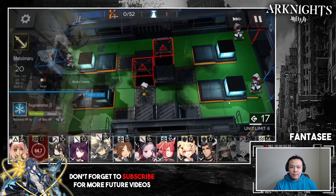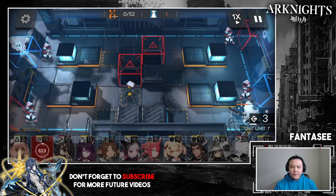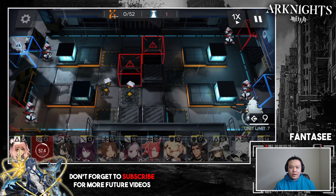Immediately after, as fast as I can, I put down Matoimaru facing up. This can be Scotty or Franca, but it can't be Melantha — Melantha is not strong enough. Matoimaru at Level 20 was barely enough to take him down, and only with her skill. I think if you want this to be stable, have your one-block guard around Level 30, preferably E2 Level 30, or E2 Level 40 if you're not using Scotty.